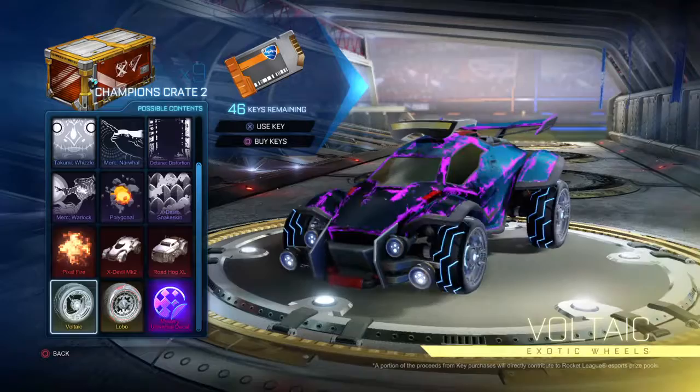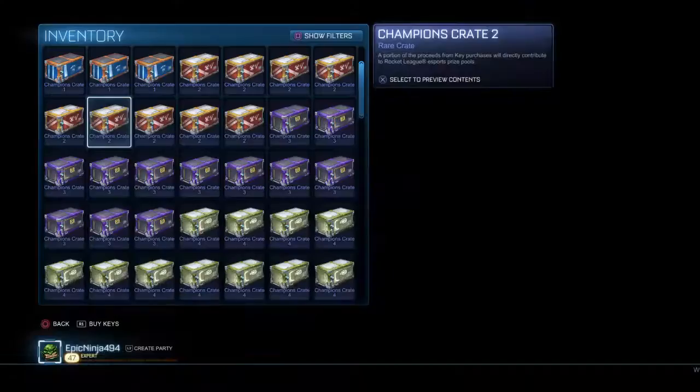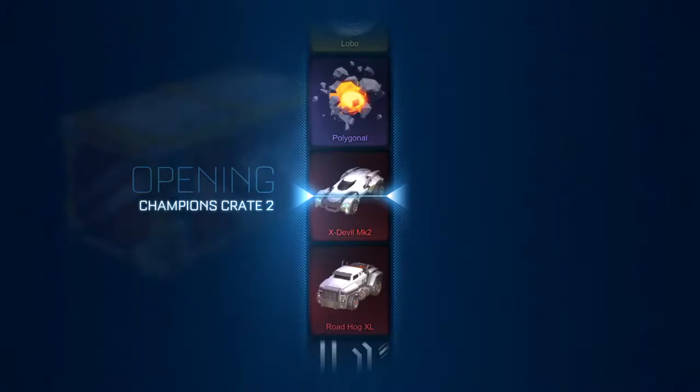What we're hoping for is probably painted Vortex, Lobos, Misery Decal, regular imports, and I guess some of the barriers. So let's do the first crate.